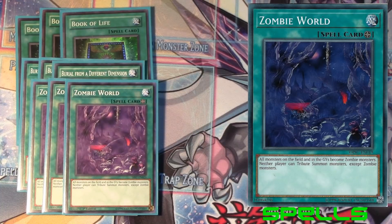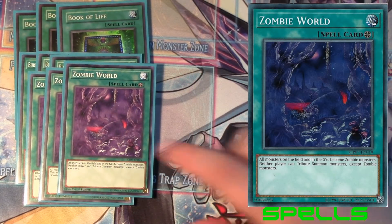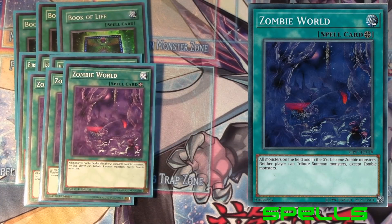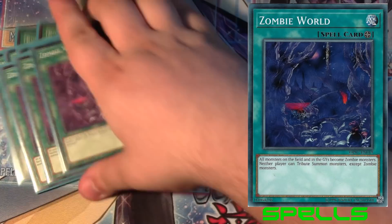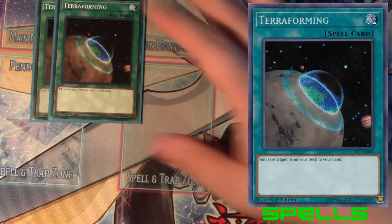And then finally the card itself — Zombie World. All monsters on the field and in the graveyard become zombies, and neither player can tribute summon monsters except zombies. That actually stops monarchs I guess. You really need this on the field, which is why we run some other things to make sure it gets there. You need it not only for control for your boss monster but also for Mezuki's ability to bring back a bunch of stuff.